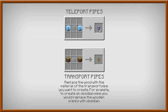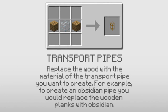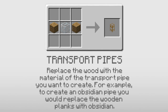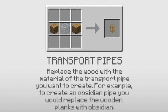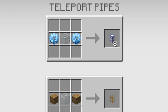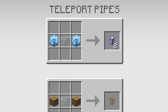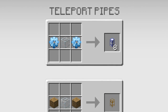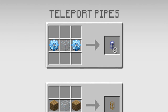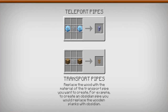The first thing we're going to look at is transport pipes. I've put a note here at the bottom — you need to replace the word with the material of the transport pipe you want to create. For example, if you want an obsidian pipe, just replace the wooden planks with obsidian. The glass will always remain in the centre. For teleport pipes you require two diamond gears and glass in the same shape. You get eight per craft because diamond gears are very resource heavy.